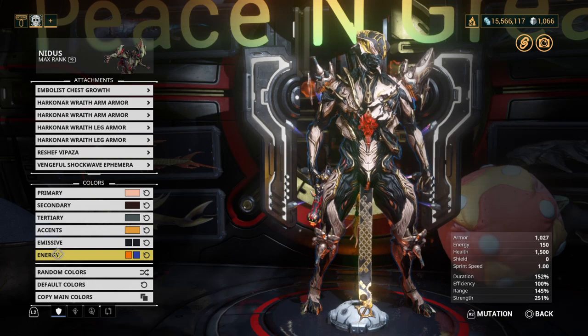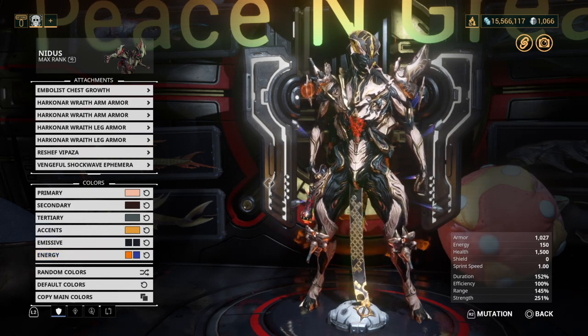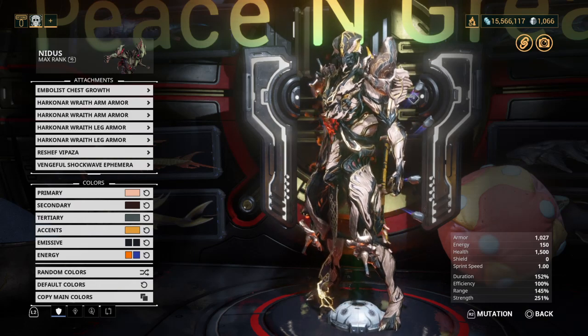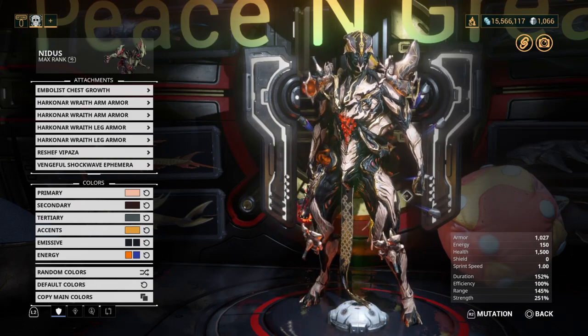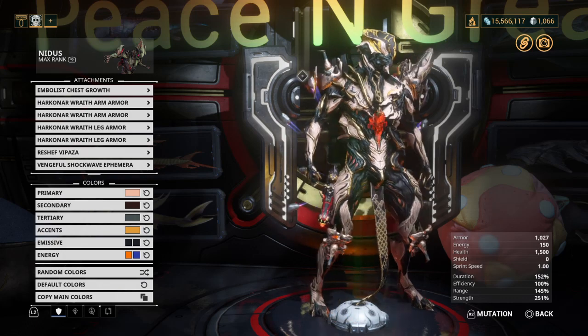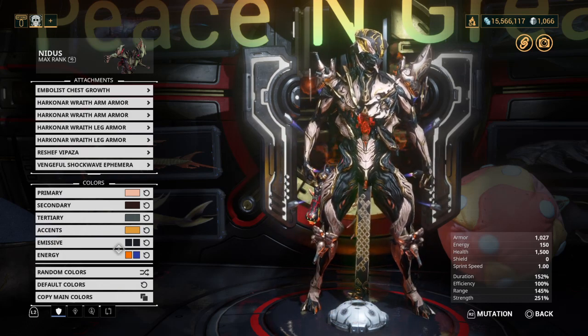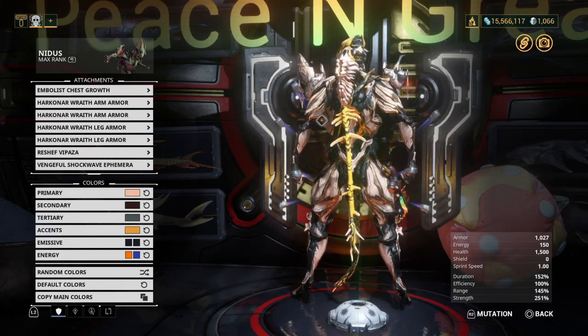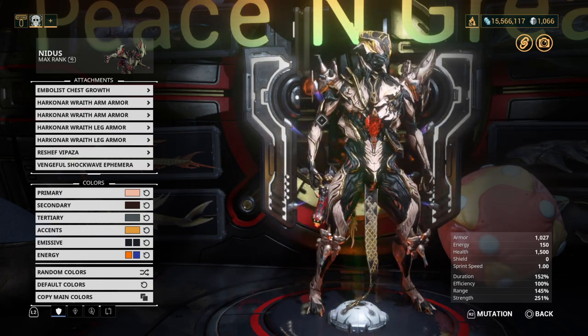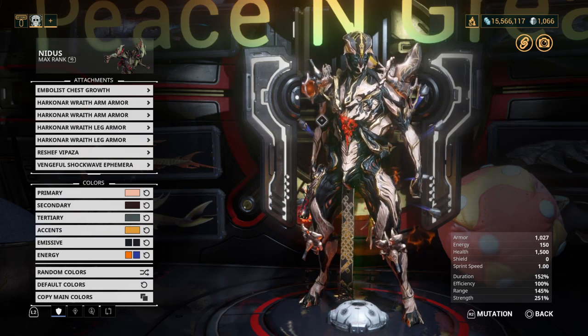Moving on to Vengeful Shockwave — this one's kind of an odd one. On each side of your Warframe, around the shoulder, elbow, hip, and thigh, there's some type of debris glowing around them on both sides. It does seem to take colors from both of your energy selections, but they don't really do anything besides stay stationary on your Warframe. Not particularly a fan of this one. Vengeful Shockwave is an impact-based ephemera, so you'll need an impact progenitor to create your Lich.